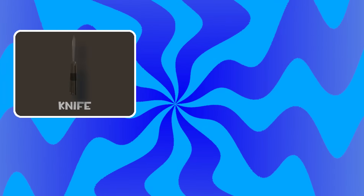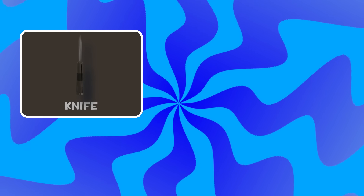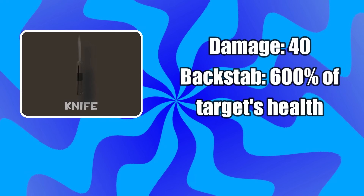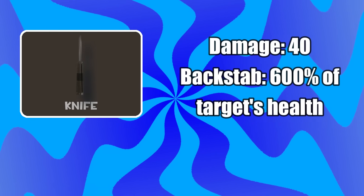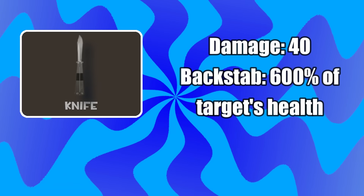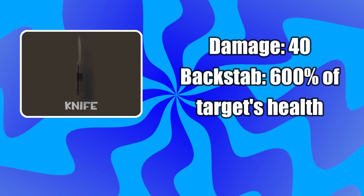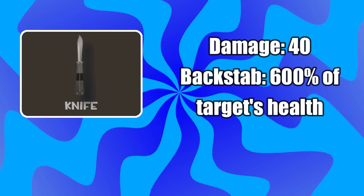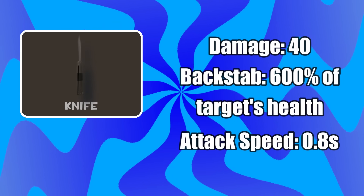Speaking of that, let's talk about the knife. The stock knife is pretty simple: when attacking an enemy from the front you do 40 damage, but if you attack from the back you do 600% of the target's maximum health, which instantly kills any player in the game unless it's a sniper with the razorback. This weapon can attack every 0.8 seconds.